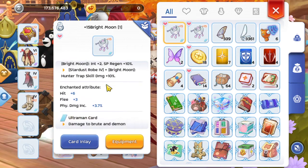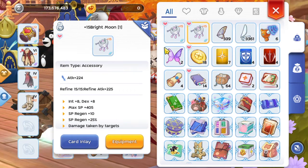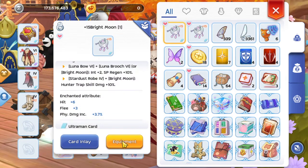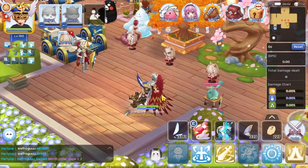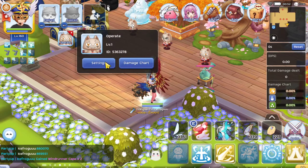and my other Bright Moon with PDI 3.7. It's not maximum, but I think 3.7 is okay — good enough to give us some ideas in terms of the damage difference between these two. Let's start with PDI 3.7 first. This is my setting for the dummy: